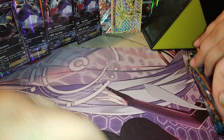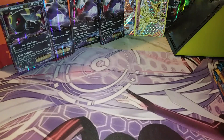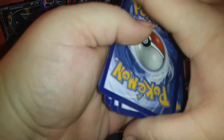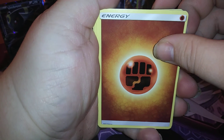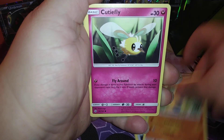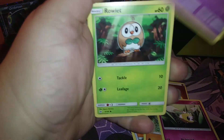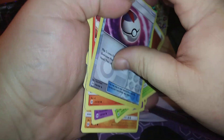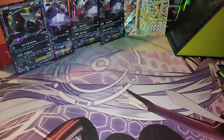We only pulled three last time, and those were at elite trainer box moxie. One of them came from a standard three-pack. This first pack is a four-card pack because of the energy. We got a Fighting Energy, Energy Retrieval, Corsola, Makuhita, Cutiefly, Drowzee, Torchic, Timer Ball reverse, and a regular rare.